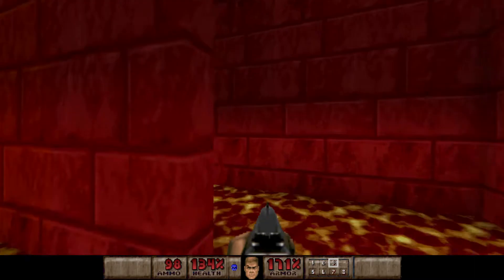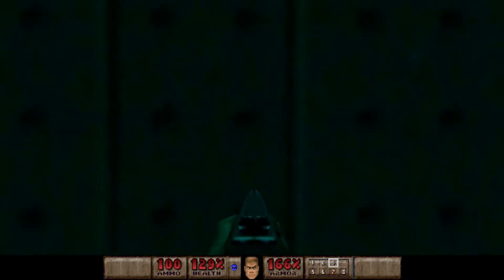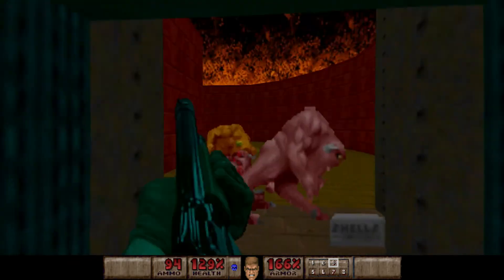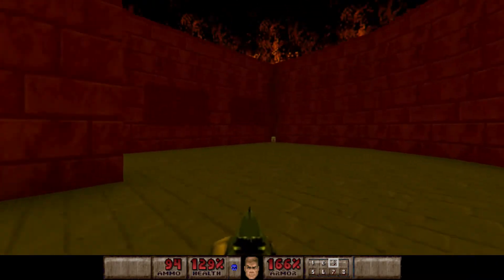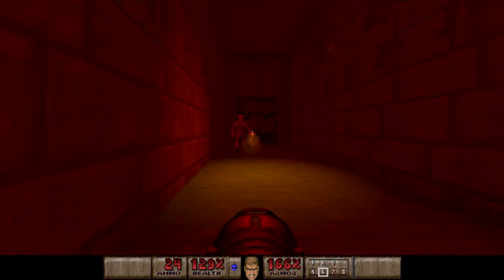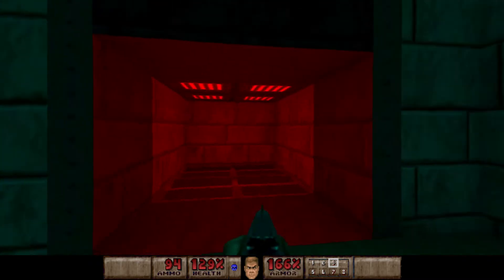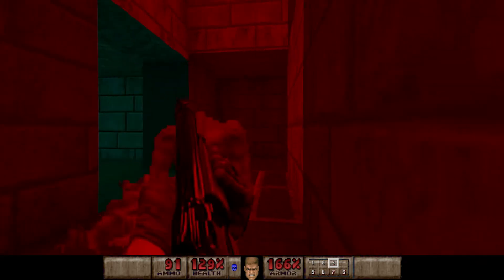Now we're going to go the other way. Do nothing underneath the box of shells. There's going to be three pinkies waiting for us, and there's going to be a shotgunner on the right side — he's going to be hiding around the corner, so just be careful of him. Down here, we don't have many rockets but I'm going to use one anyway to kill this Baron down this long hallway. And when we step on this elevator, we're going to have pinkies either side of us, so be ready to clear one of them out.